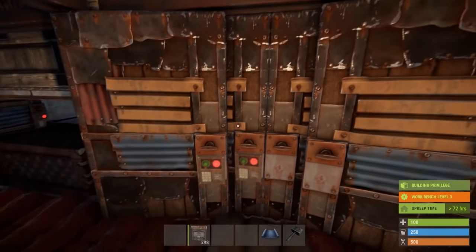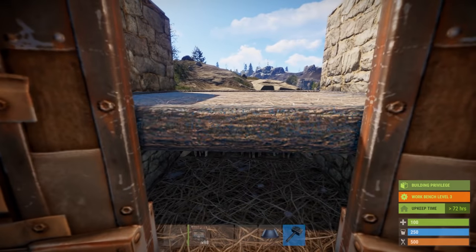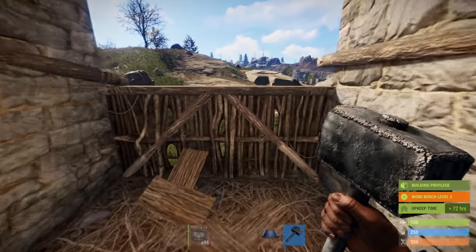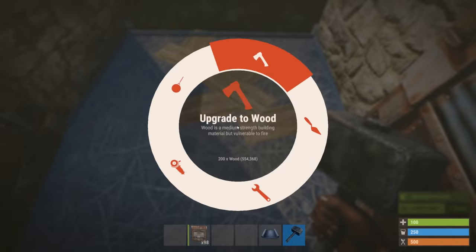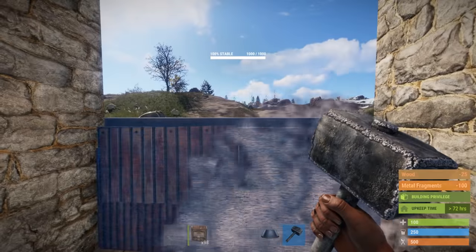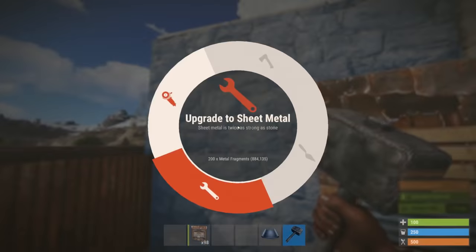For the time being, these double doors serve as an airlock — when they are both open, they block the entrance. Make sure to upgrade this foundation to wood only. Place an elevated triangle and upgrade it to sheet metal to avoid picking. Upgrade the walls to counter the use of splash damage.